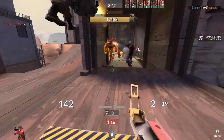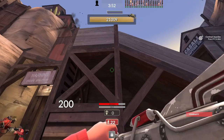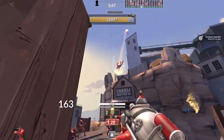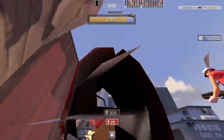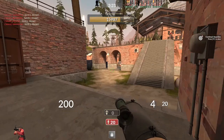Stock is a decent choice, but I feel it's outclassed. The Cow Mangler sounds good — infinite ammo and an alt fire — but it's honestly just okay. The alt fire almost always misses due to Hale's mobility, and the lack of crits just kinda sucks. The infinite ammo is very useful, however.